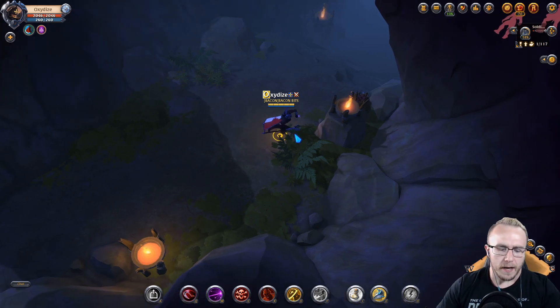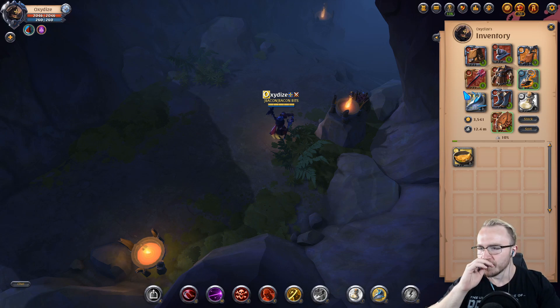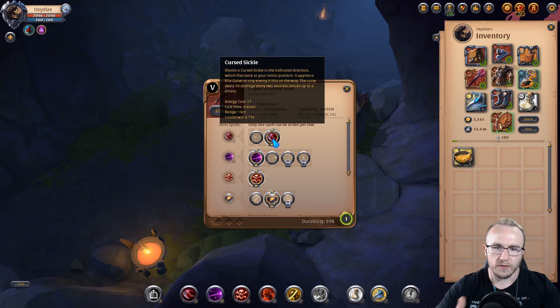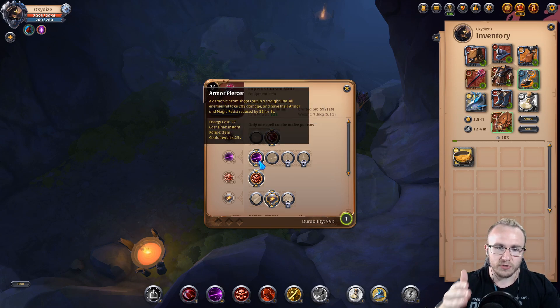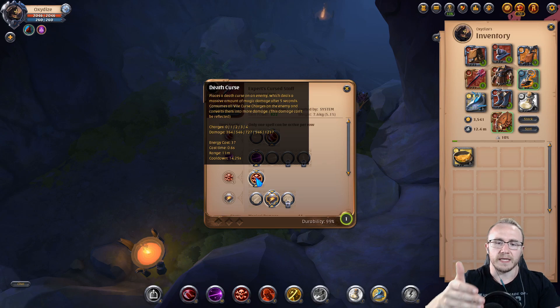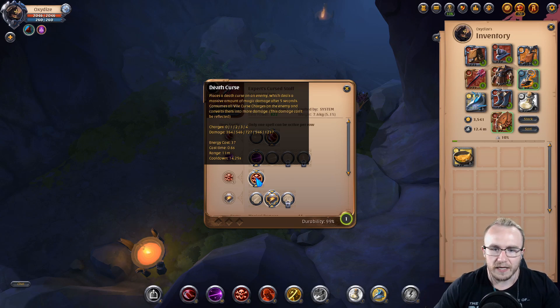We have a cursed one-handed curse build and I think I'm on to something here. One-handed curse, rocking the curse sickle — it applies stacks of vile curse to enemies that deal damage over time. Also armor piercer that shoots in a straight line, hits multiple enemies, does damage, and reduces magic resistance on enemies. Then death curse is based on how many vile curses are on the enemy — you pop this after five seconds and it does a ton of damage based on how many vile curses are on the enemy. At max it's 1237, which is not too shabby.